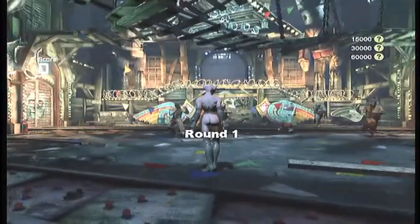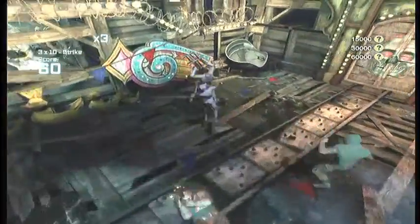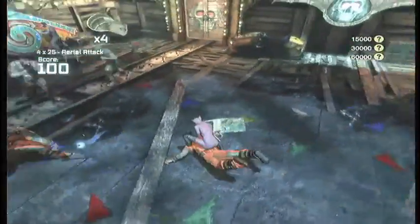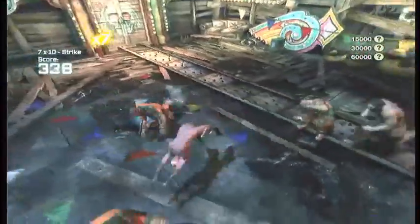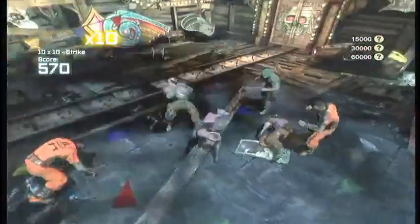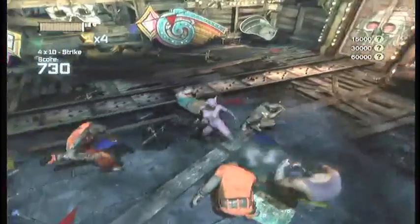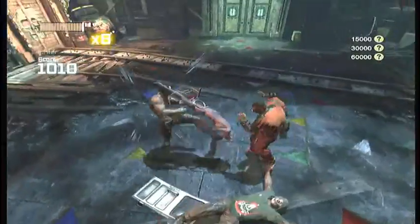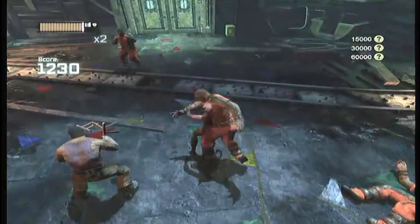Here's the combat room. You have a ton of combat rooms like this — they put a set number of enemies in there with all sorts of different weapons and levels of difficulty. You can play as Batman, Robin, Catwoman, or Nightwing. It's basically going into a room like this, and you can see from Catwoman that she is quite a bit quicker and more agile than Batman.